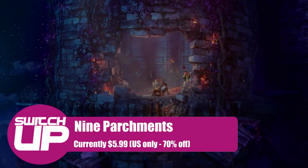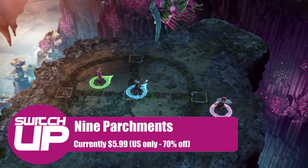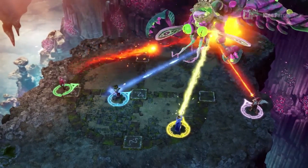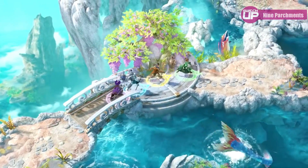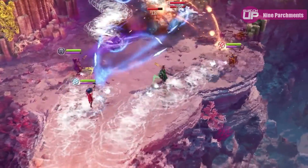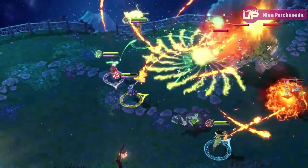The next game we're going to mention is a game called Nine Parchments. This is an ARPG, similar to games like Diablo and the newly released Torchlight 2. The reason we are mentioning it is because it's currently 70% off, and whilst not as good as those games, this is a very good price. So if you are looking for an ARPG but don't want to put down the money for some of the aforementioned games, this one may well suit your needs just as well.